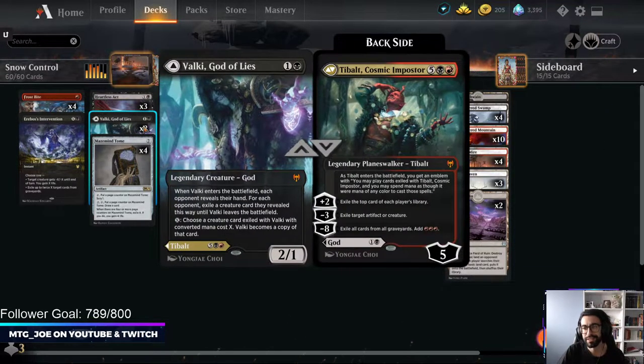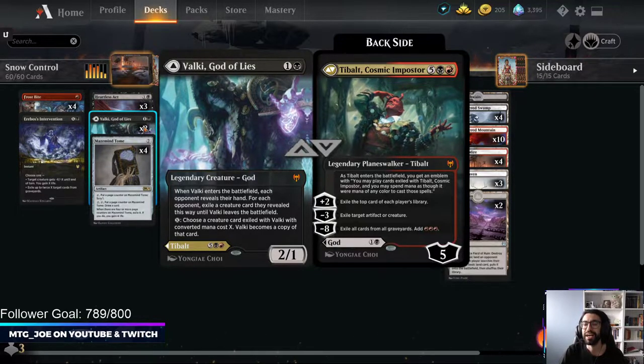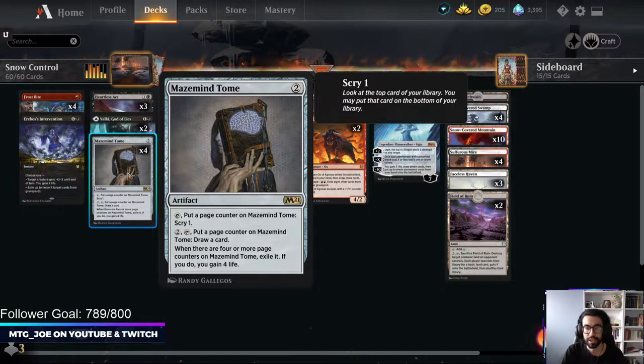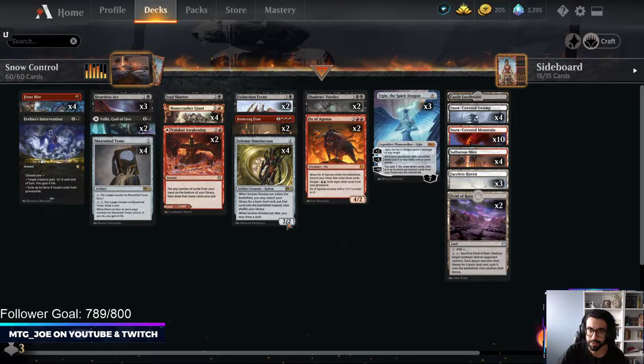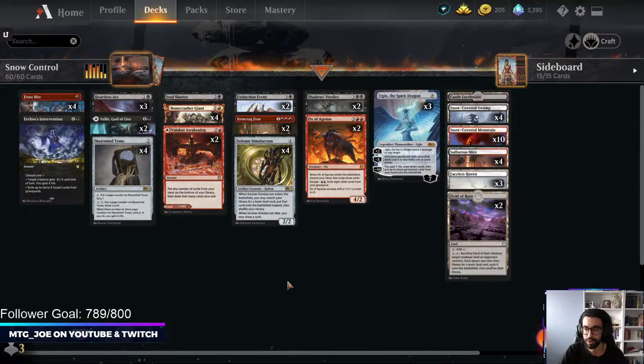Going Rakdos also gives us access to Tybalt, Cosmic Impostor. Generally you'll be casting this for its Planeswalker side and just get some card advantage out of it. Speaking of card advantage, we have Tomes - colorless, gains us card advantage, gains us life - what we want to be doing. I usually like playing a couple Valakit's Awakenings in these types of decks. It's a flexible card where if you have a handful of removal and you're playing against a deck that doesn't really need it, you can put away the bad half of your hand and shuffle it away. Solemn can also draw you cards, and the Ox is a way to refill your hand once you do all the trading one-for-one.